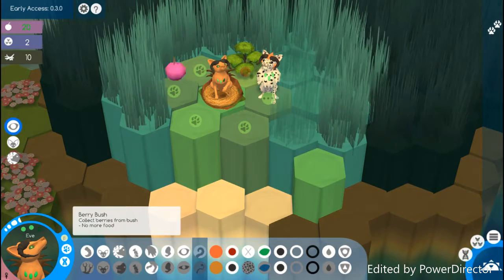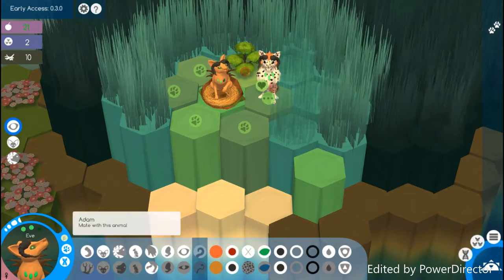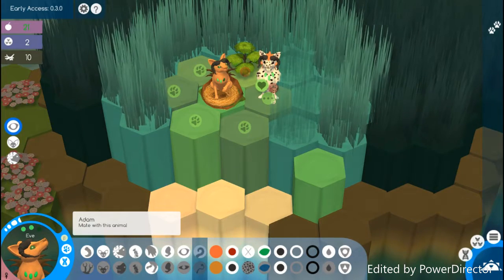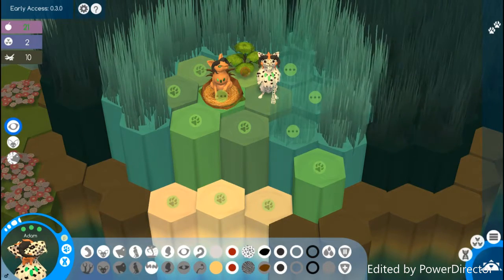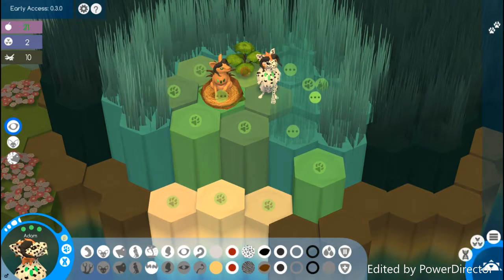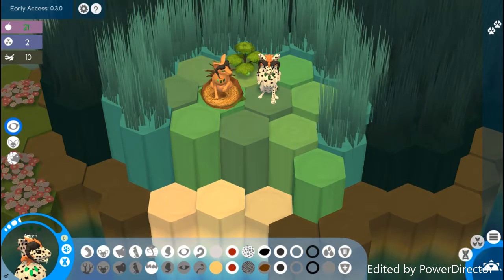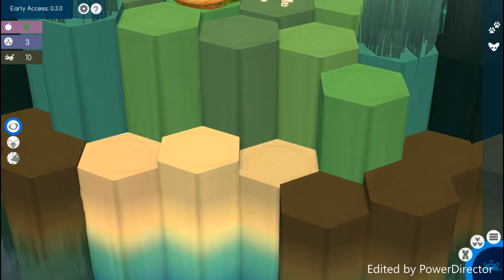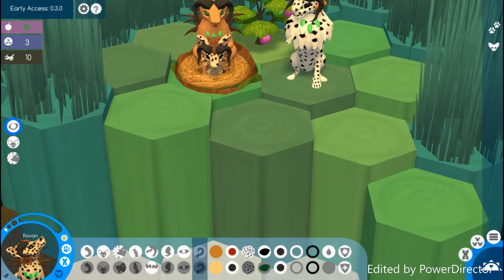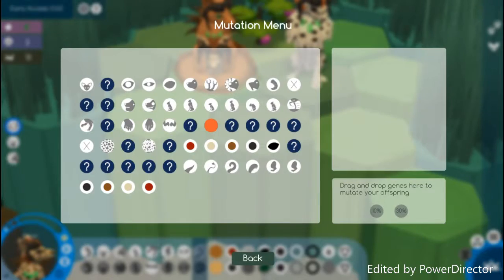So we're going to have Miss Eve here. Your collecting isn't that great I guess, unless it doesn't show every berry. We have them breed. We're going to go to the next turn and we got our little baby. I didn't use a mutation menu — I typically don't use it. That's the mutation menu right there, Rovon.